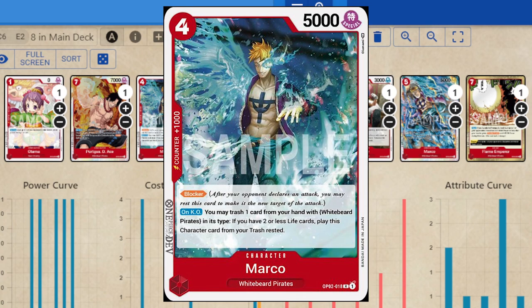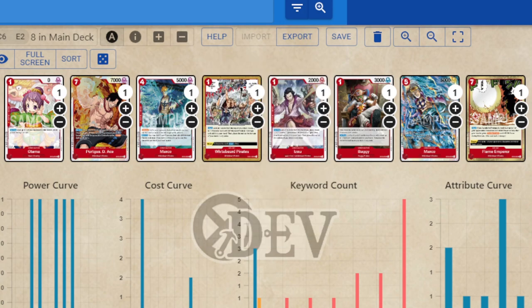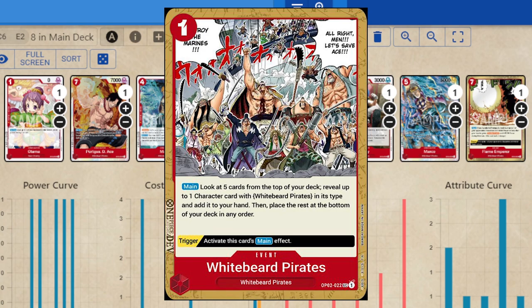Four-drop Marco with the Whitebeard engine: this blocker, once you're at two life, the best way to think of it is you can combo out of any attack for one Whitebeard card. Flame Emperor is exclusive to the ACE leader and is one of the best cards — it has removal better than Jet Pistol, can give you a double attack swing, and it's also Jet Pistol out of life. You can still pop a 6K if you pull it out of life, should you choose.